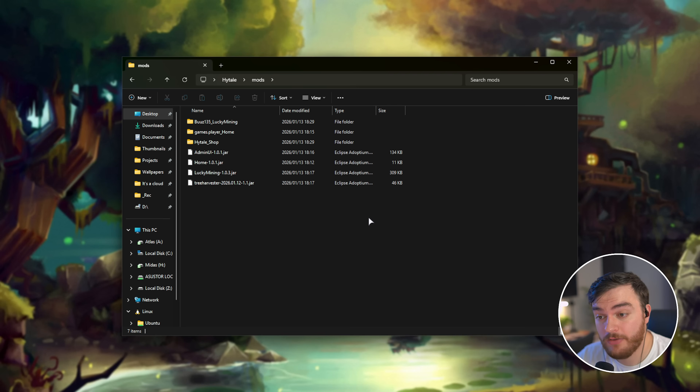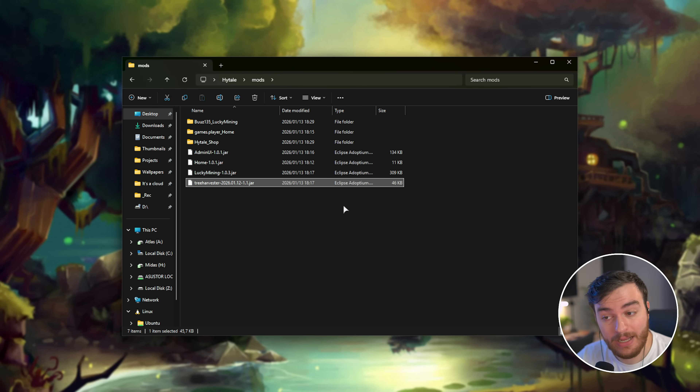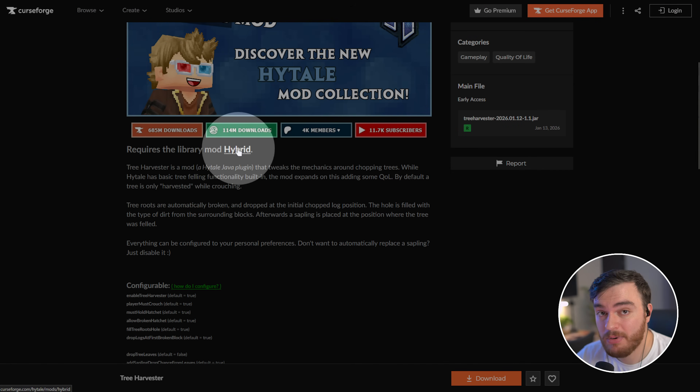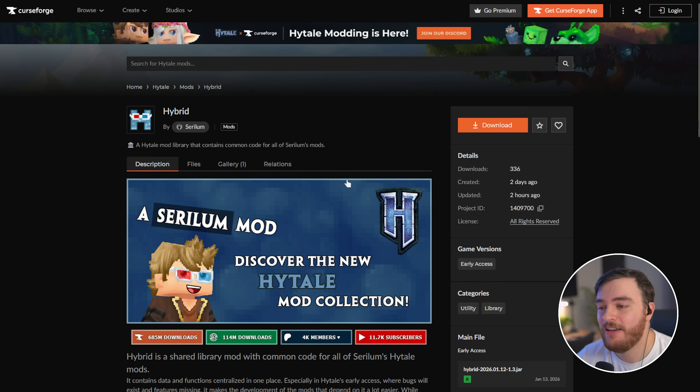Do keep in mind, though, certain mods do require other mods. Tree Harvester wasn't working out of the box for me and I wasn't sure why. Well, just like Minecraft, some mods actually require other mods. For example, Tree Harvester mentions that it needs the Hybrid mod as well. So keep in mind, if mods aren't working, you might need to download other mods or libraries for things to work properly.